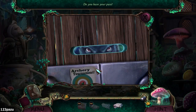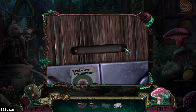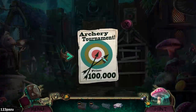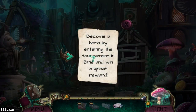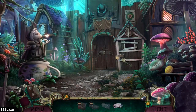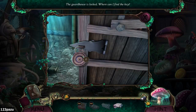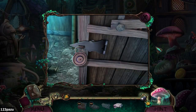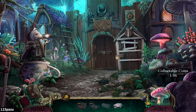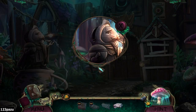Do you have your pass? You can't enter without the pass. I know, I know — that guy is a mouse too. Archery tournament — become a hero by entering the tournament. It's the same poster. We've got placards everywhere. The guard house is locked — where can I find the key? Collectible coins. Missing ear appears to be a lever of some sort.